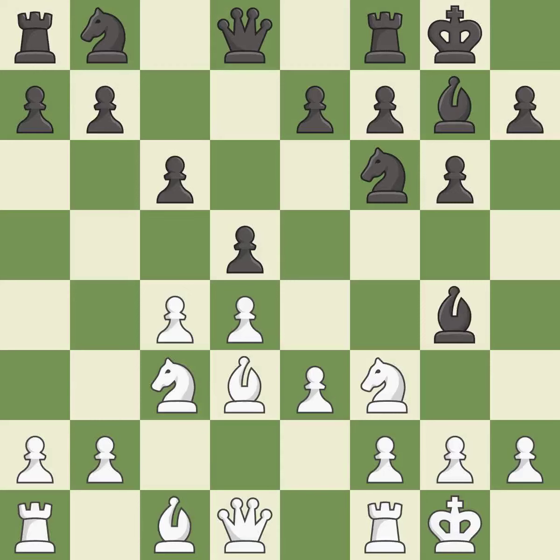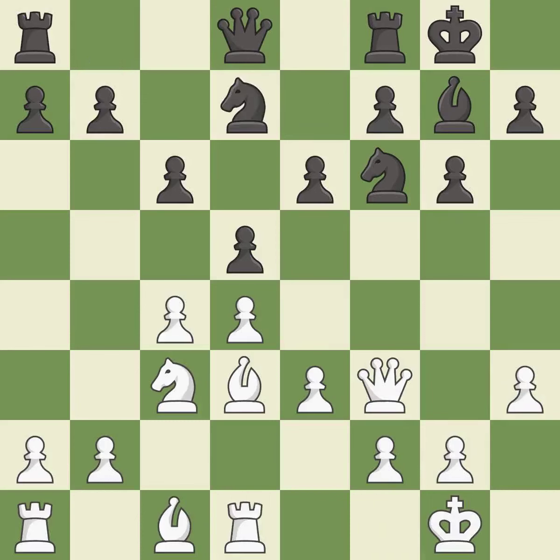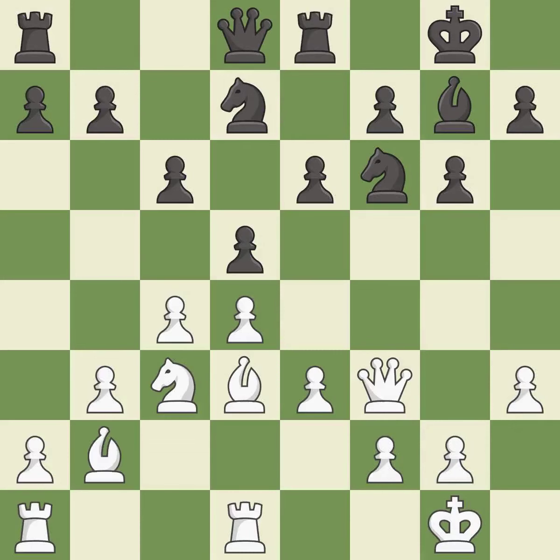This pins a knight, which restricts its mobility. This kicks an opposing bishop. After all captures, this is an equal trade. This is the only good move. Takes back. This develops a knight off its starting square, getting it into the action. The rooks can see each other now, allowing them to provide mutual defense.